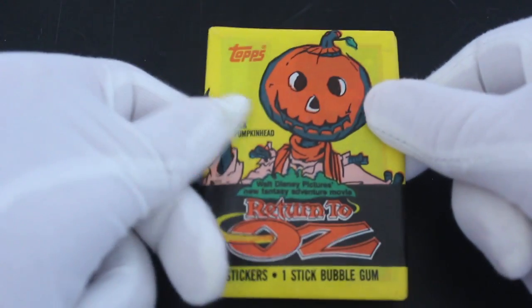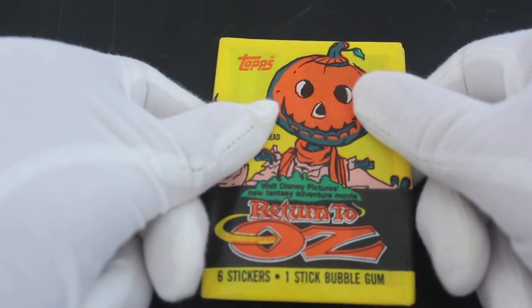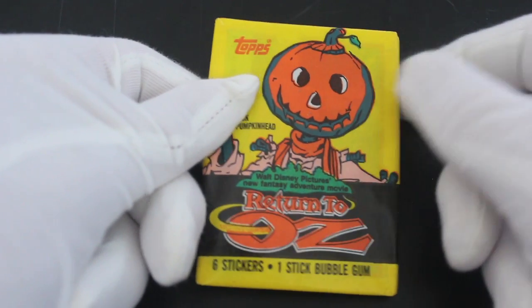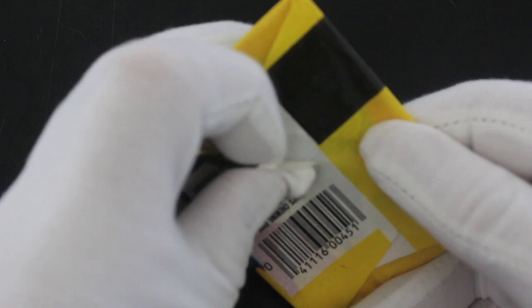Hello, it's me Trading Card Tony with another pack. Today we've got Return to Oz — we've done a couple of packs of these already. Six stickers, one stick of bubblegum, Walt Disney Pictures. This one has Jack Pumpkin Head on the pack, which is why we do different episodes — because we've got different packs.